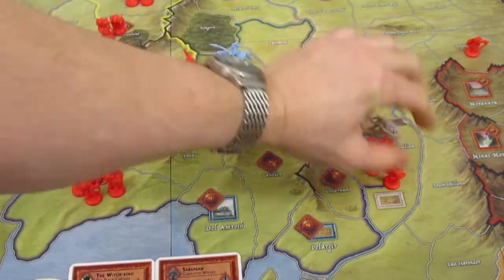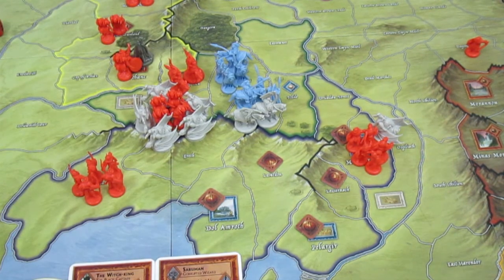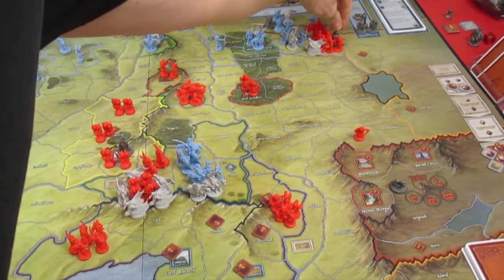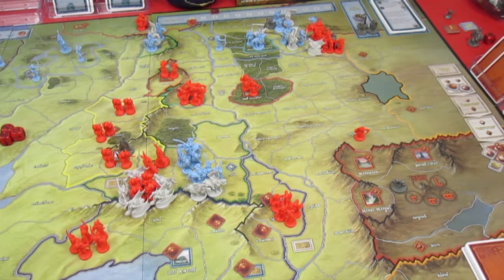He is then going to move that Nazgul as well. Let me readjust the camera - he's going to be moving this Nazgul somewhere and also moving the Witch King. This Nazgul is going to fly all the way up here with the southern army, and then the Witch King is also going to come over here with the southern army on the borders of Dale. Dale is worth one victory point - not looking too great. That's the shadow player using a character die to move any or all of his Nazgul, including the Witch King with infinite movement.